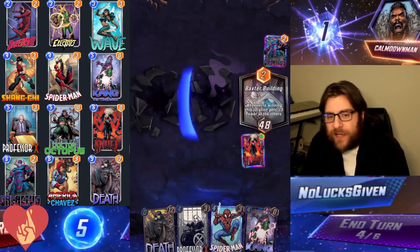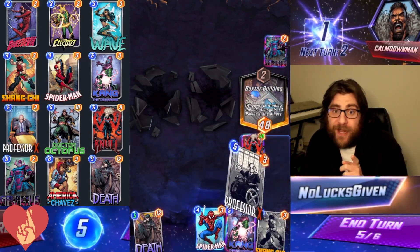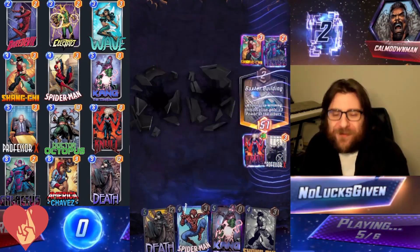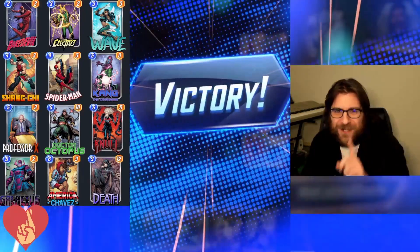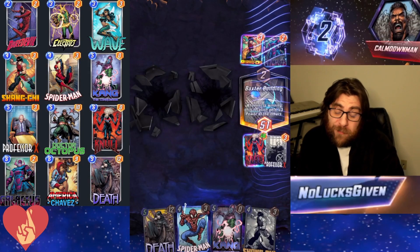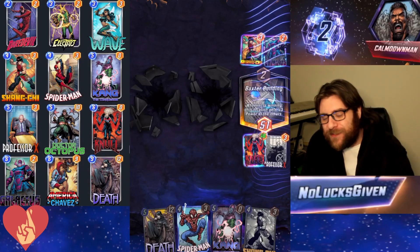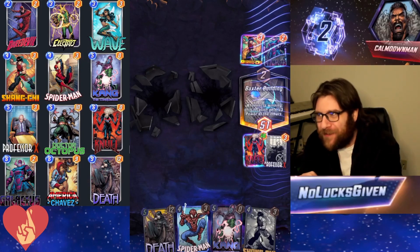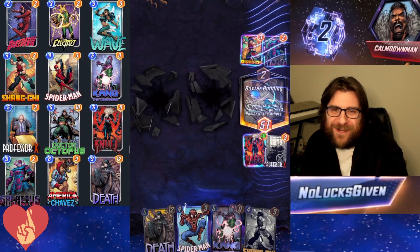I correctly predict it — there with a Null that is then going to be able to soak up the power from all four of those Hulks. Pretty good stuff. However, where it gets tricky is we could get Shang-Chi'd — the fact that my opponent is still hanging in here means they probably do have Shang-Chi. So we're going to protect our Null with Professor X there. Professor X comes in big in this one — he's probably one of my best friends. This was definitely a unique experience; I don't normally use Professor X as armor, but he is a very versatile card that can do so many different things.